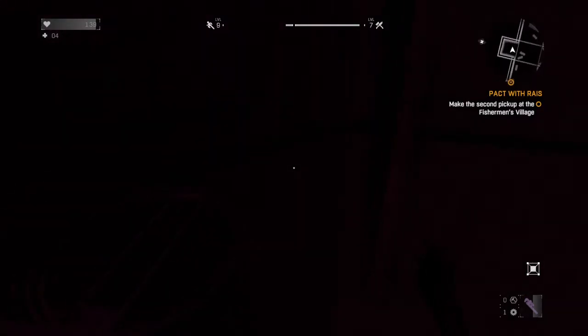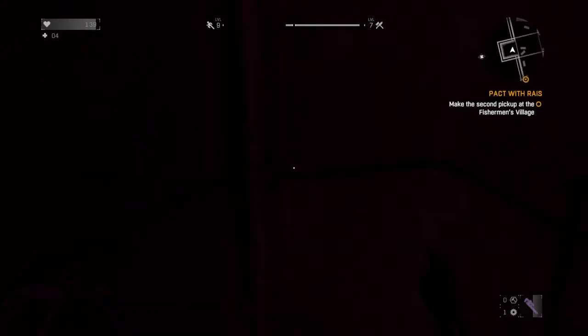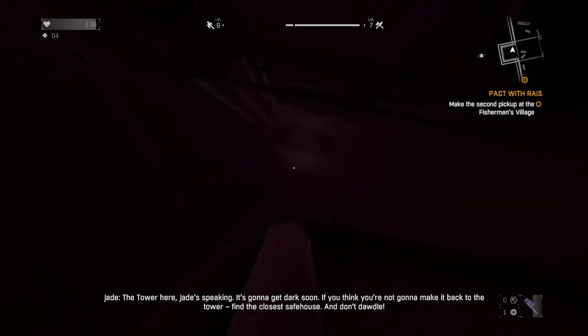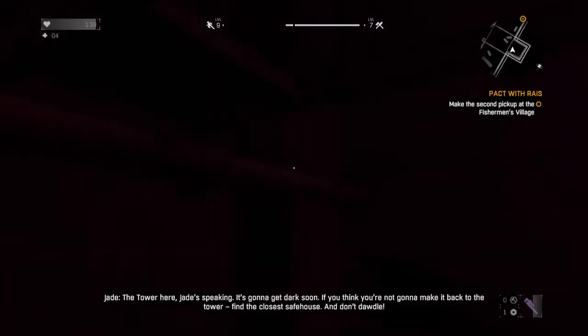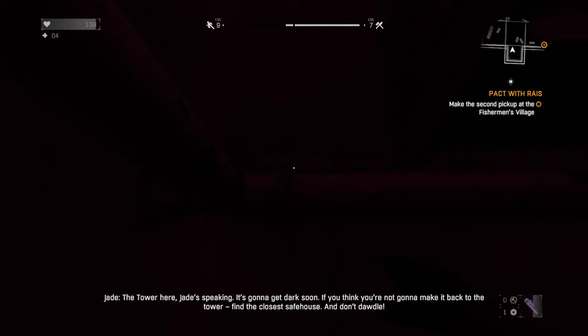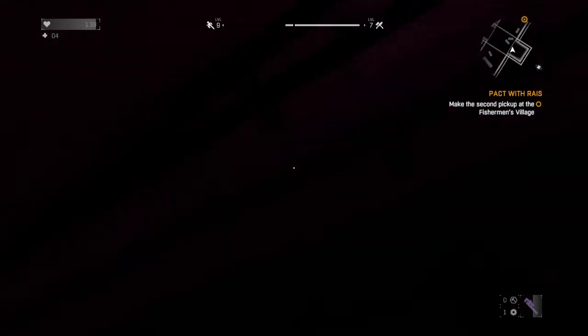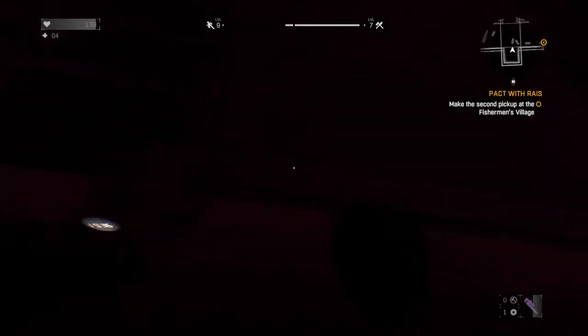I thought I had to hop the freaking pole. Oh yes, tower here. Jade speaking: it's going to get dark soon. If you think you're not going to make it back to the tower, find the closest safe house and don't dawdle. I have a feeling I'm going to die — okay, and it's not a good feeling. I don't know where to go through next.